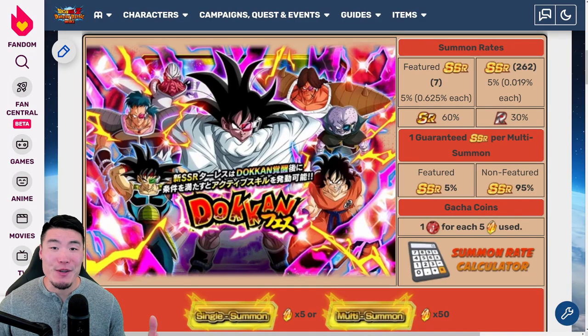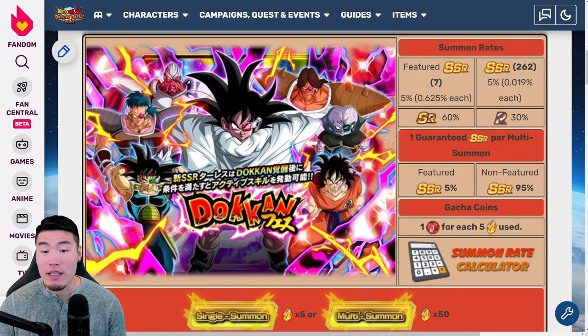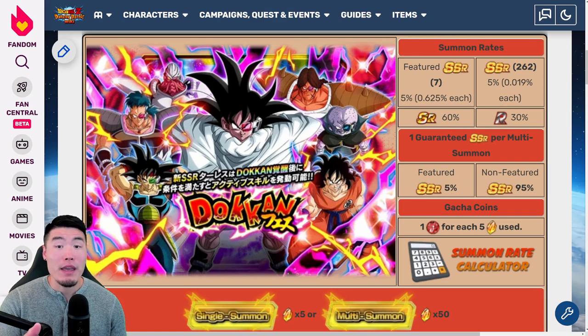What is going on guys? Welcome back to another Dokkan Battle video. Today we are going to be taking a look at the first Dokkan Festival release on global following the end of the worldwide celebration, and it's going to be for Fizz Turlis. In this video we are going to be checking out his banner, the unit details, the side banner unit details, as well as all the animations to help you guys decide whether or not you want to spend your hard-earned Dragon Stones to try and pull these units.